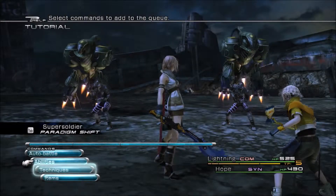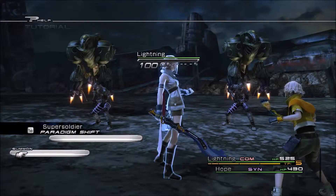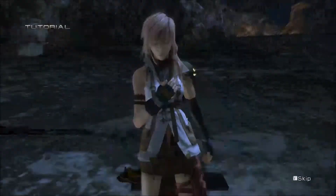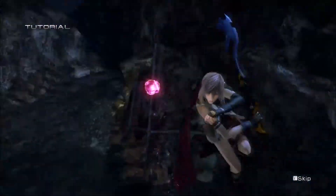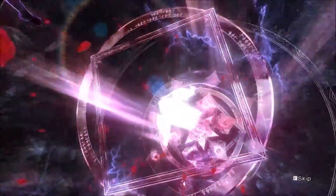We select Techniques, go to Summon, and we select Odin. So let's have a look at Odin's battle style when he's in combat with Lightning as his partner.